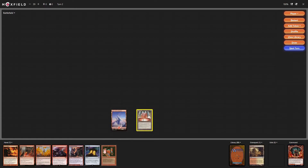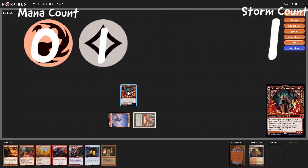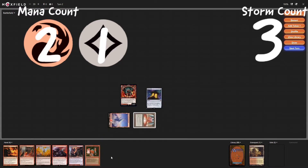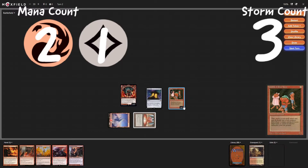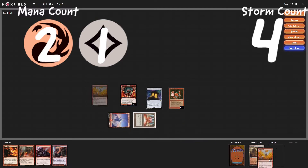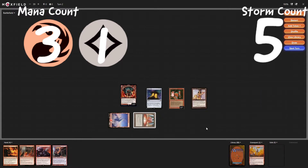Next turn, draw a Kobolds. Tap, tap — we'll leave a colorless floating. Cast Bürgi, so we will have storm count one with one colorless floating. Cast a Mana Crypt and a Kobolds, up to two red and a colorless, and up to a storm count of three. Cast a Warlord's Fury — storm count four, draw another card. Play a Lion's Eye Diamond, up to five. Storm count at five, three red and one colorless.